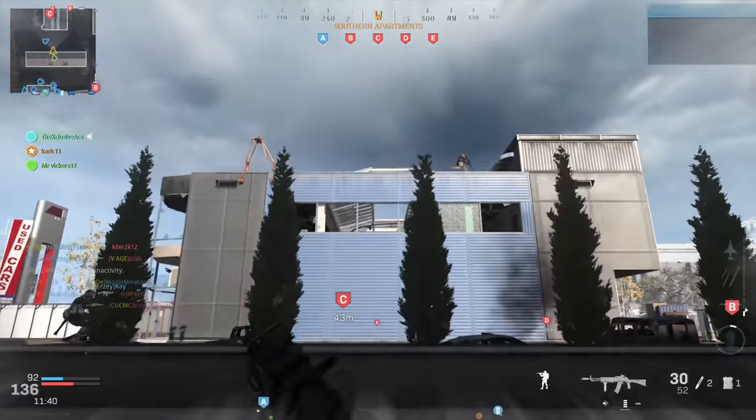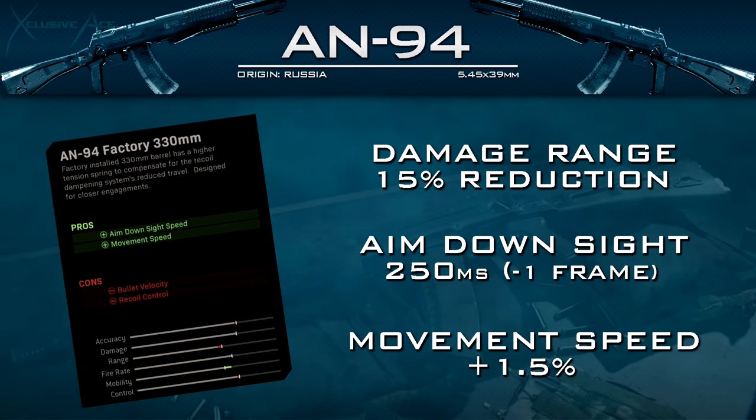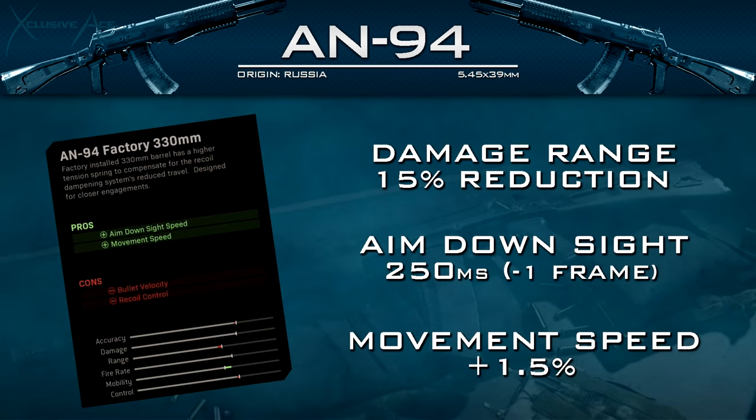Now let's move on to the unique attachments, starting with the barrel attachments. The first is the 330mm barrel, which improves aim down sight time by just one frame at 60fps — now 250 milliseconds — and improves movement speed by about 1.5%. The downsides are a loss of bullet velocity, a 15% reduction to damage range, and a little less recoil control. Looking at the side-by-side comparison, it's honestly not a massive difference in recoil with this barrel, but if you look closely there is a bit more.